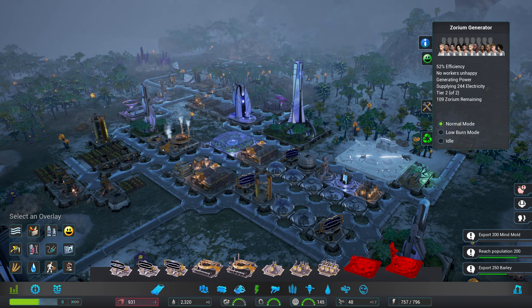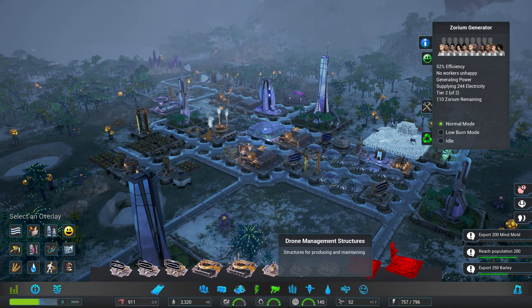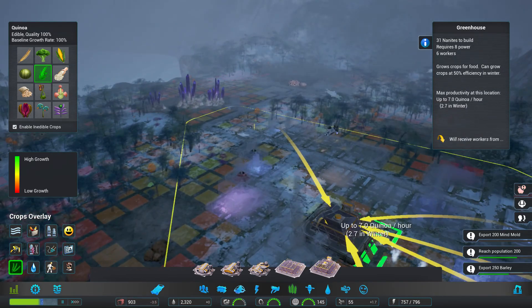Come on, stay in the green — 0.5, 0.6, 0.7... oh no, that's not what I wanted to see. It's going down — minus two! Holy crap! Can I fix that? Can I build another greenhouse?